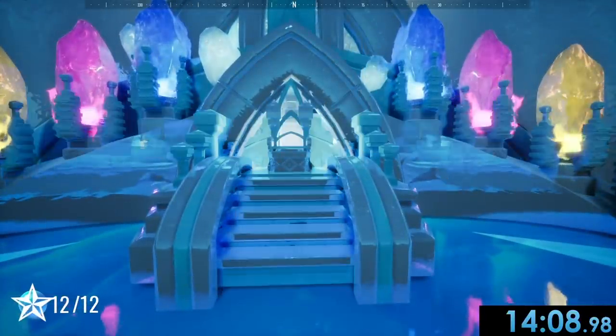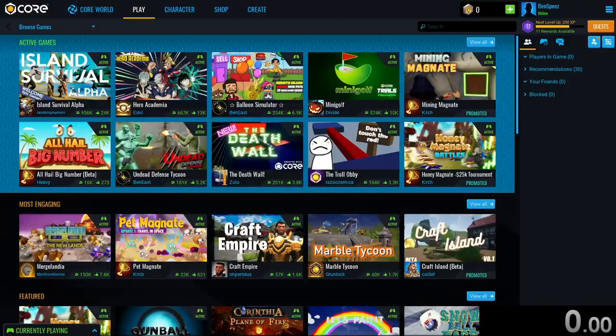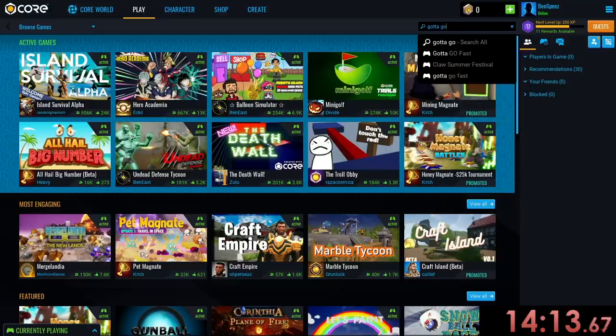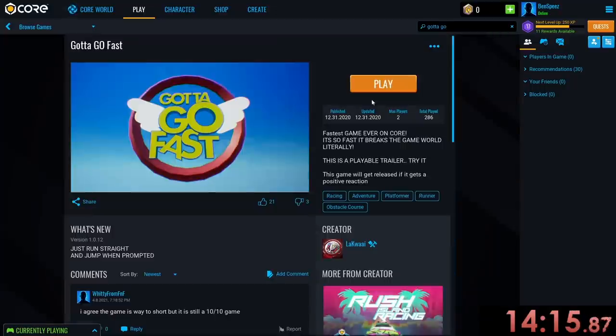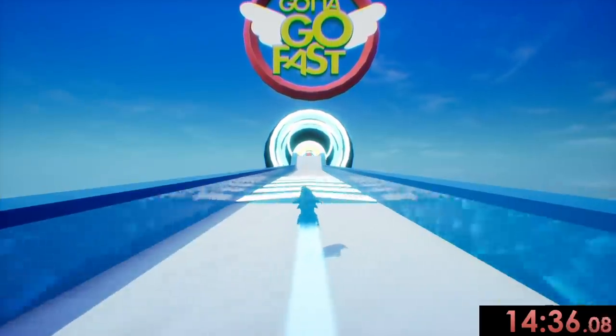We see our throne — wait, actually that is not the end time. I was thinking that was time, but I was going to do one last speed. Oh gosh, this just became scuffed. I did not mean to end off time — I meant for that level we ended off time. Anyway, we have one more level and that is going to be Gotta Go Fast. You can probably already guess what this is going to be. Yes, my timer is also red, but I kind of deserve it for making that mistake.